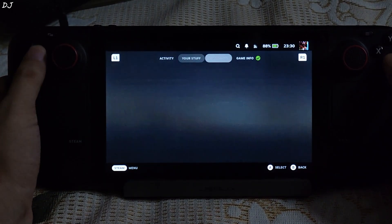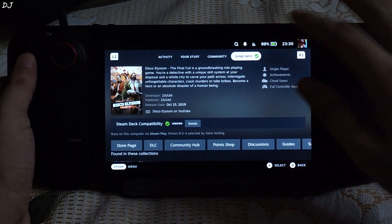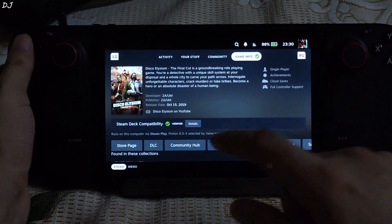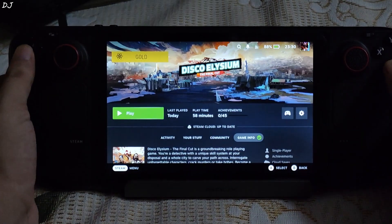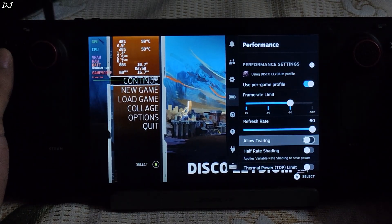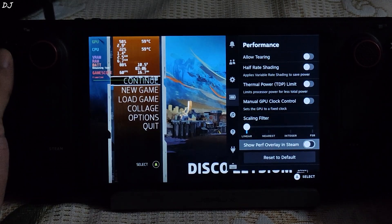ProtonDB badge is marked as gold. I will be targeting 60 FPS in this game. Game info section — Steam Deck compatibility marked as verified, using Proton compatibility layer version 8.0-3. In the performance tab, overlay level is set to 3, frame rate limit set to 60. Not using any other settings from here.